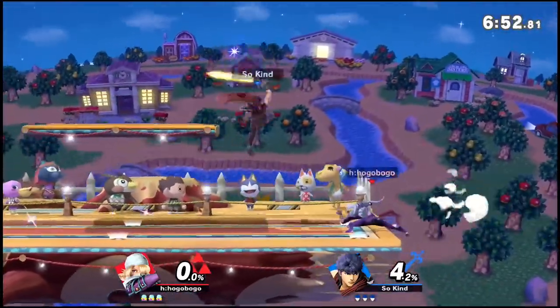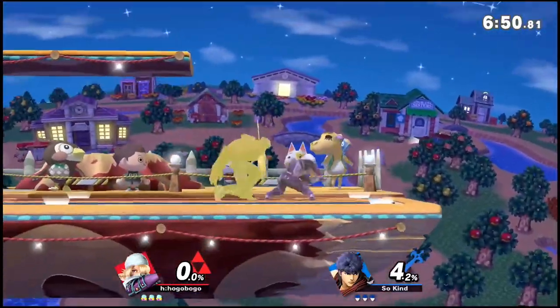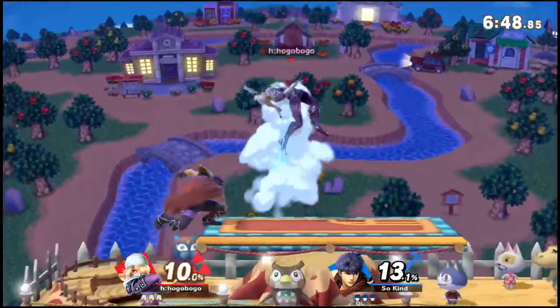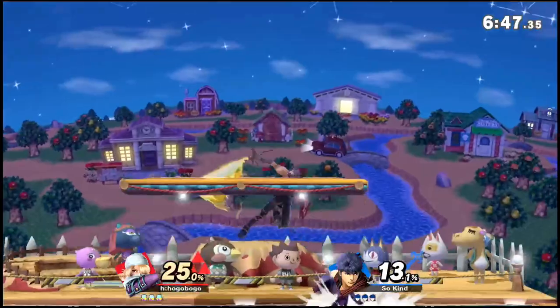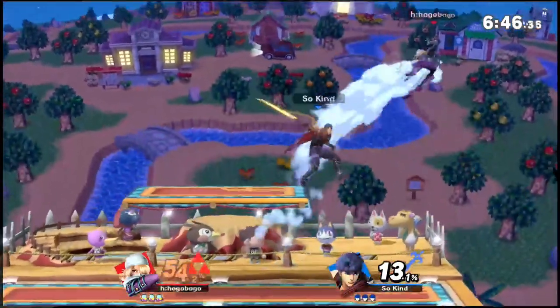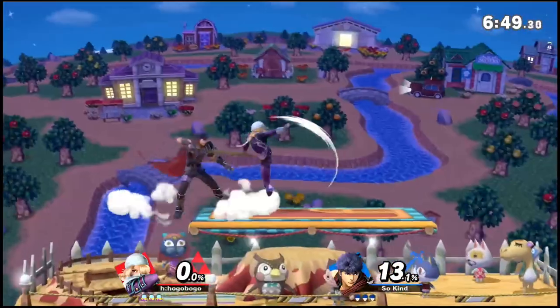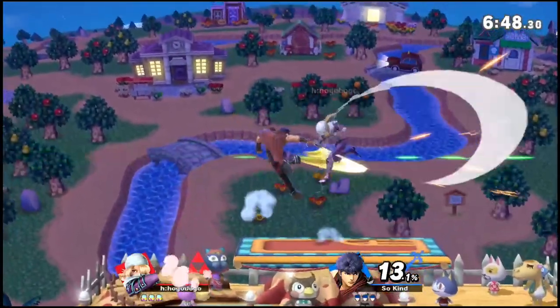Down tilt to back air has always been a thing for Ike, even before the patch. Back air was and is actually our only true combo out of down tilt at low percents. Forward air is not fast enough and so it can be air dodged or reversed until you get to the percent where it becomes true. At zero, the combo is extremely tight — frame perfect, actually. If you don't hit the inputs exactly right, back air can be air dodged as well.